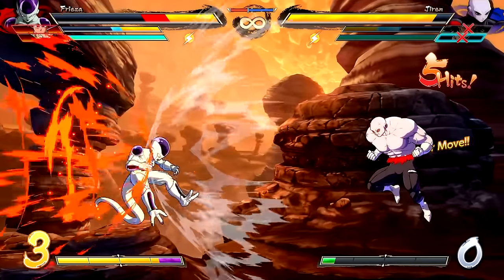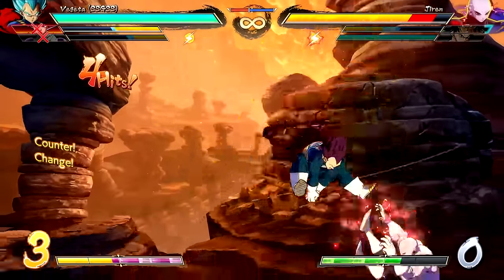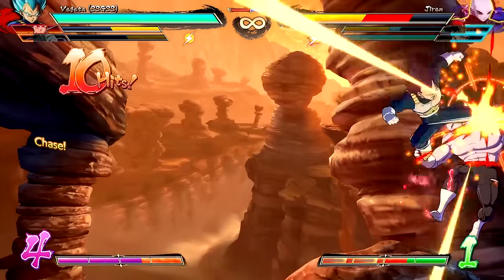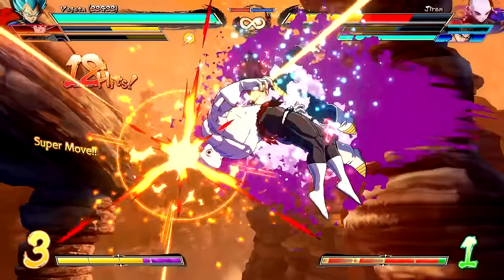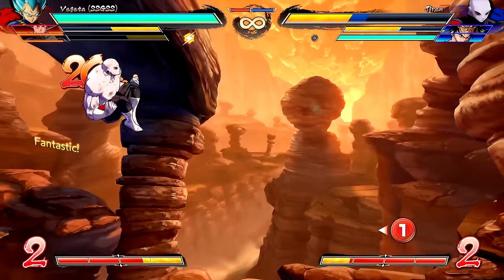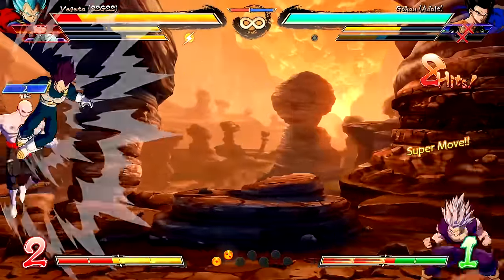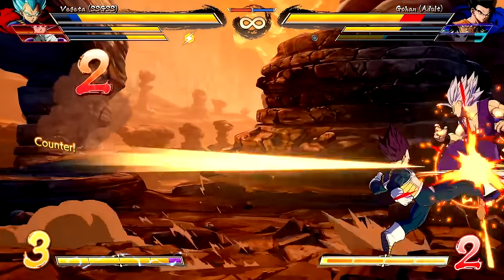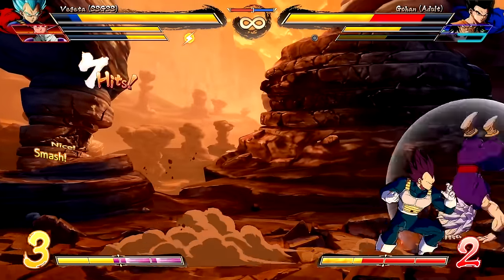Jiren, so we meet again. How about my new transformation — Ultra Ego? Instead of Kakarot, you are now fighting Vegeta. Let's go! It didn't work again — I wanted to use the Goku level one to see what it was. I have no other option after using the ultimate combo once again. I dropped it. Of course.